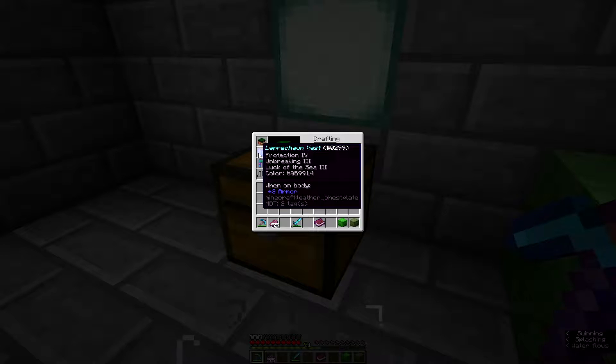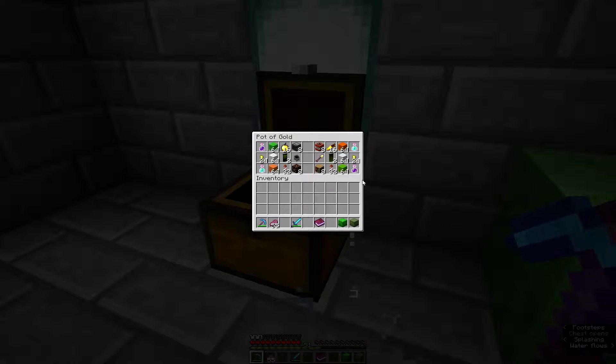All right, so this armor has Protection and Luck of the Sea. I wonder if it really works — if I wear this armor, am I going to have more luck while fishing? I'm going to have to try that sometime. I'll test it out in the future and see how it works.